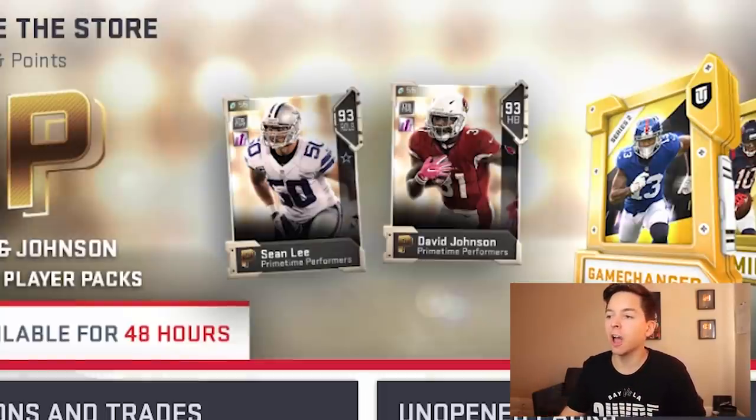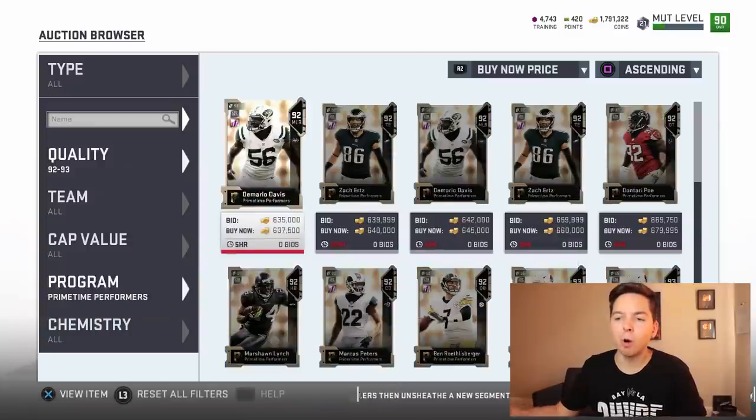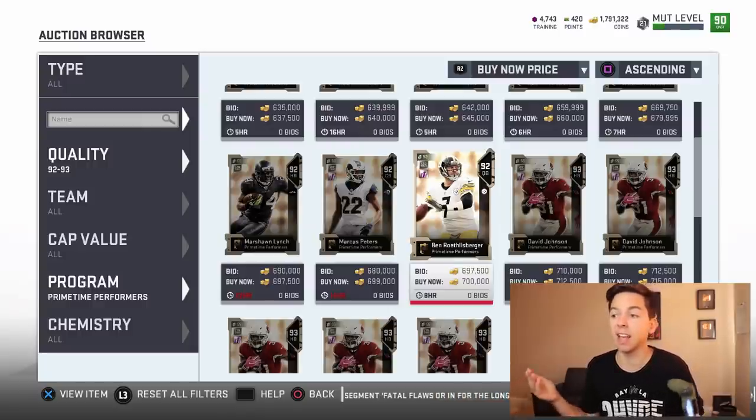If you take a look, we got Sean Lee, we also got David Johnson. Now I'm not going to open up packs for these guys, simply because tomorrow Most Feared is coming out. Right now I can tell you guys the Most Feared master — or at least the tall one — is Calvin Johnson.